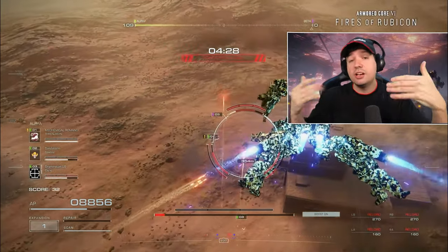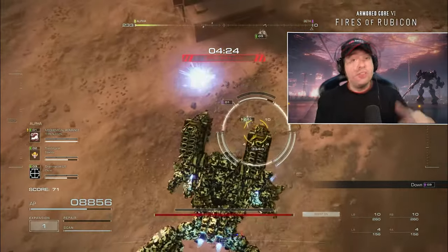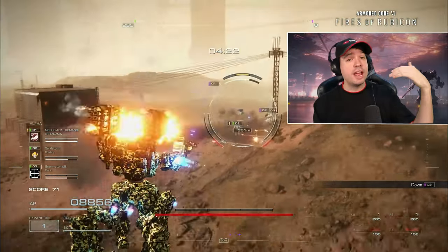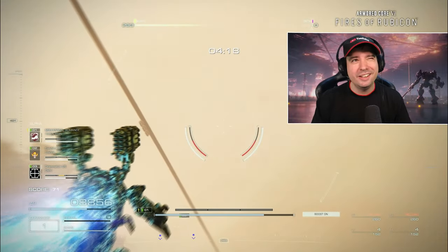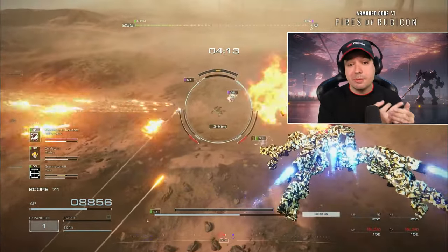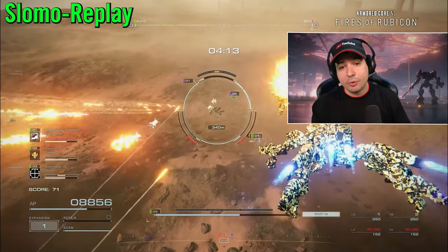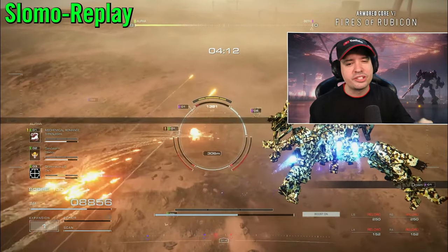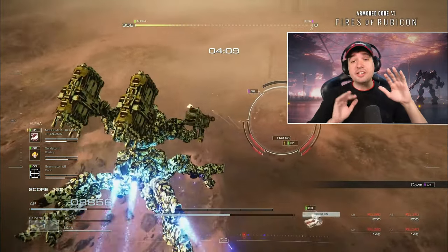He isn't getting a lot of focus up there because he's not really in the line of sight of all the players, so he can freely focus on laying down heavy weapons fire from above. The homing missiles seem to be hitting just a little too accurately — they deal massive damage, they stagger the enemy constantly putting so much pressure on them, and right here you see the first one goes down.